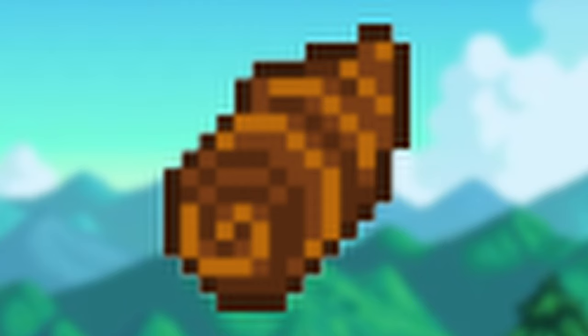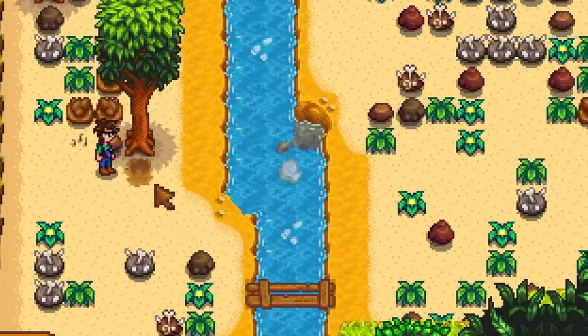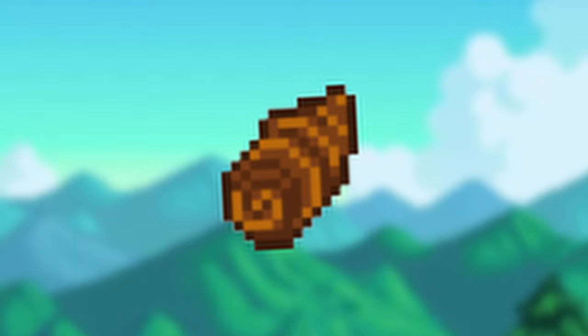Arrowroot is produced from tarotubers. Tarotubers can be bought from the Island Trader for 2 bone fragments. They can also be found from artifact spots, canning, the dungeon, or from golden coconuts. They take 10 days to grow, or 7 days to plant next to a water source. They sell for 100G each.